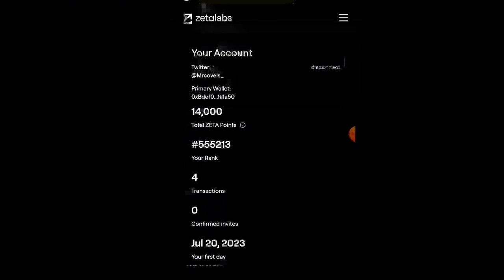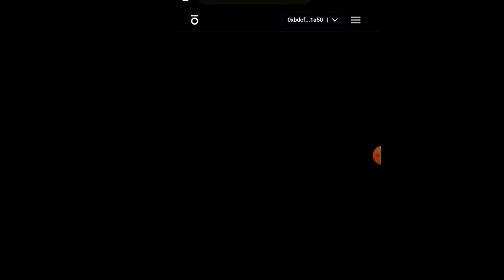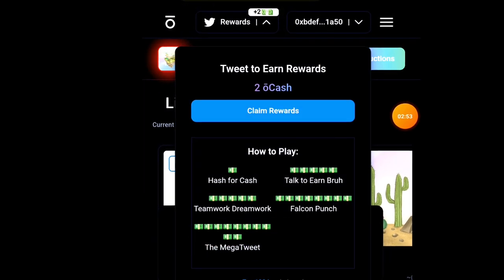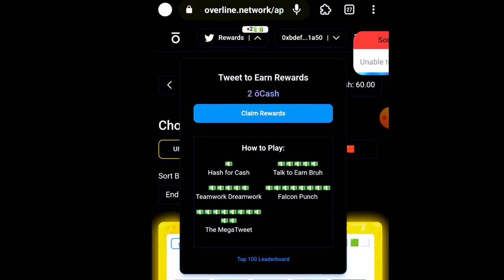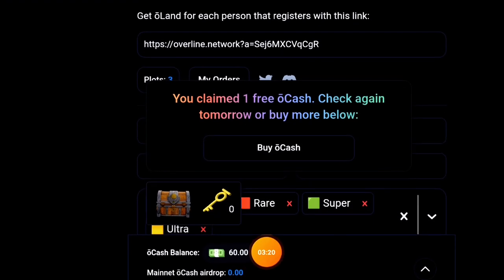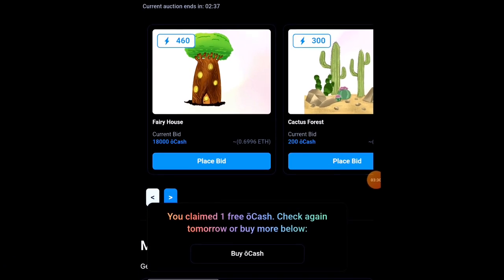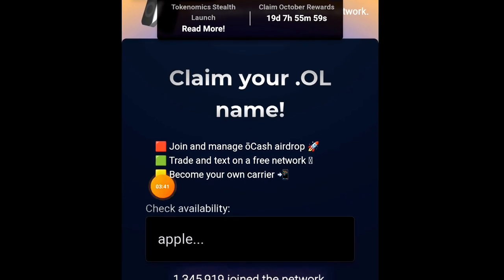The next one is Overline Network. Create an account — I've already created mine, so I'll just sign in. Once signed in, connect your wallet and your Twitter account. You have to do this every 24 hours to get some points. I already have over 60,000 cash points and the mainnet airdrop is live. Head over to the page to claim your username — claim begins in 19 days when they go live. Input the username you want and claim it.